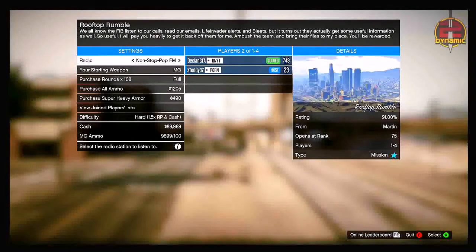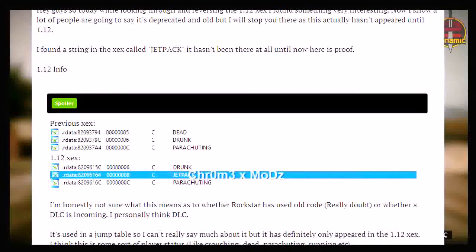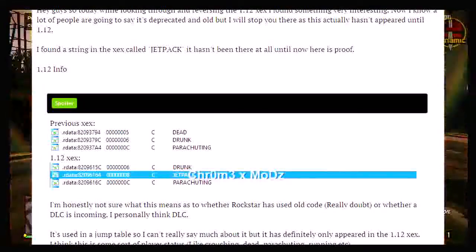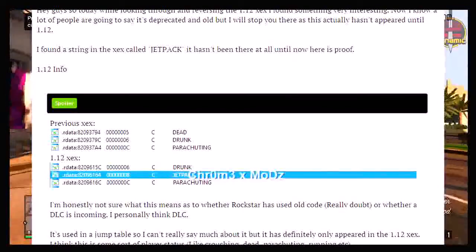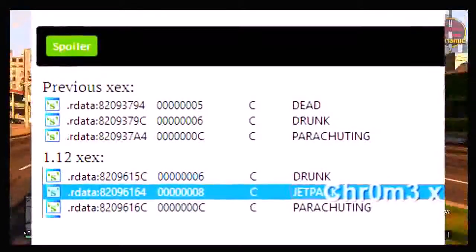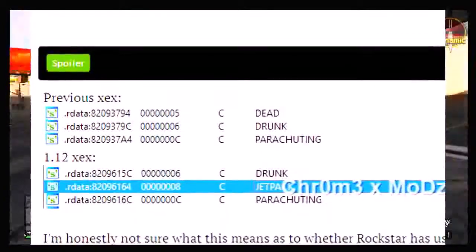I'm going to start by taking you back to the 1.12 jetpack files. Reading from the forum post: 'Hey guys, so today while looking through and reversing the 1.12 executable files for GTA 5 I found something very interesting. I know a lot of people are going to say it's deprecated and old, but this actually hasn't appeared until 1.12. I found a string in the executable called jetpack — it hasn't been there at all until now.' It shows the previous executable files listed dead, drunk, and parachuting, and then with 1.12 it became dead, drunk, jetpack, and then parachuting.